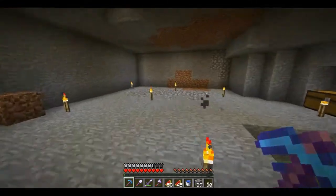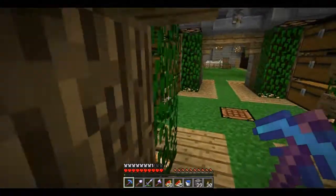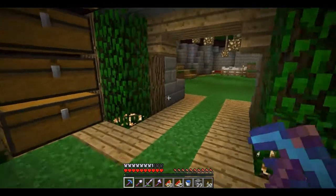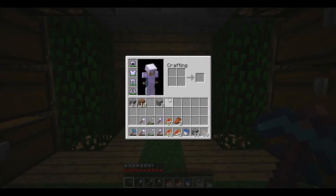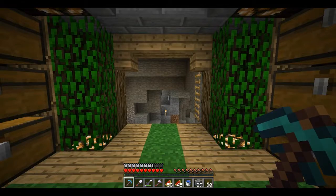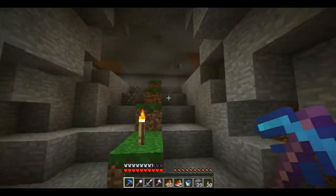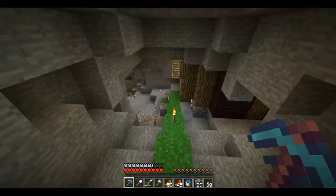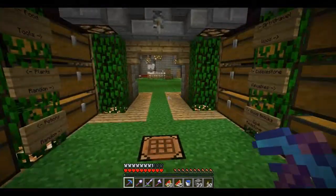I've cleared out some more space. Before we continue, I wanted to mention one or two things. First of all, if you guys remember, I was using an efficiency 1, unbreaking 1 diamond pick that I had enchanted a while ago at a low level, before we had the mob farm. And that's 100% gone. And then I got that efficiency 4, and that's almost gone. So I've done a lot of digging — about half of this efficiency 4 went to clearing out this area, and other assorted projects.